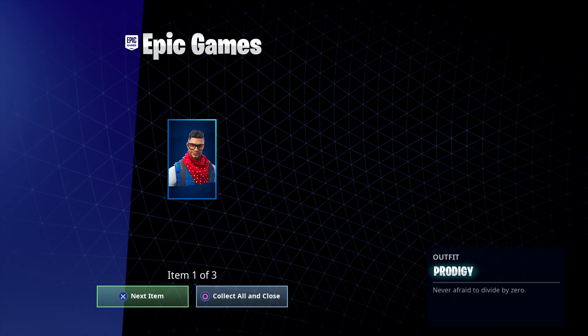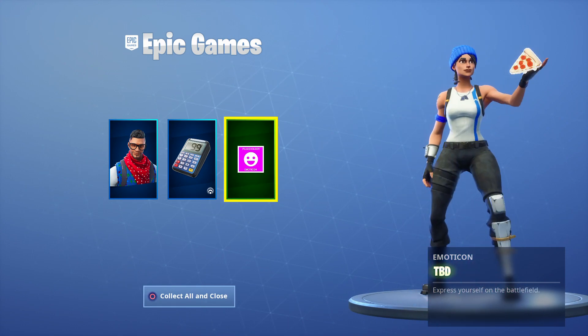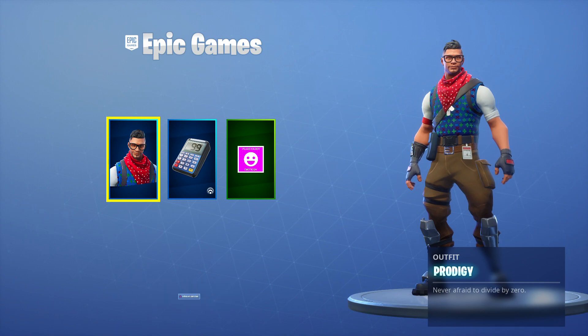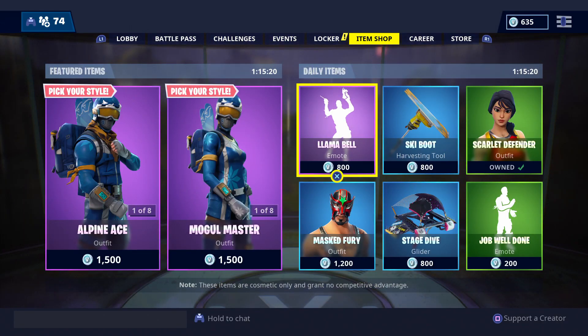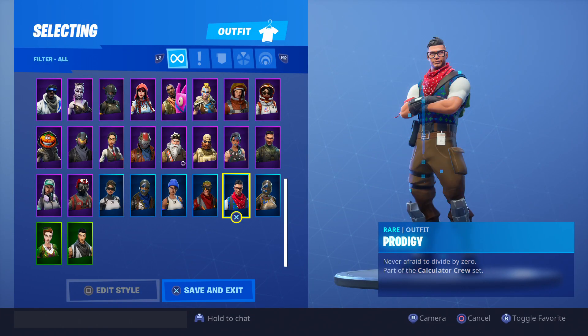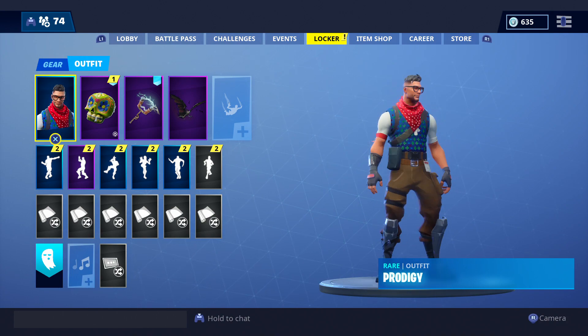This is the Prodigy skin. You get the skin, a calculator back bling, and an emoji which is like a pizza — that's what you get after you click in the store and get it. I'm going to go ahead and apply it and show you guys how it looks. There it is — the Prodigy skin.